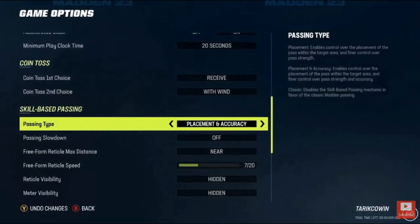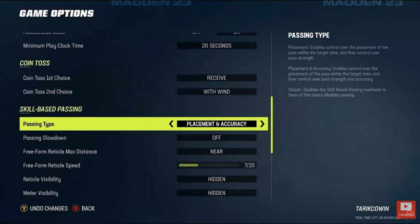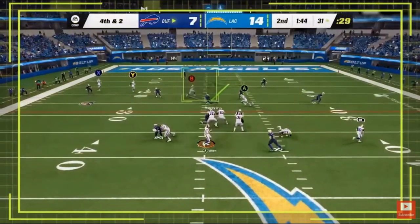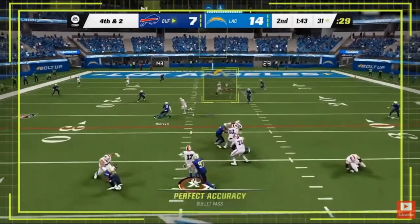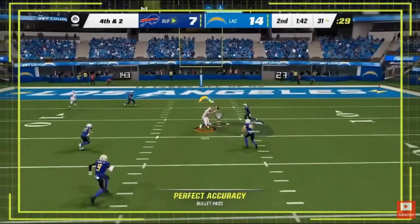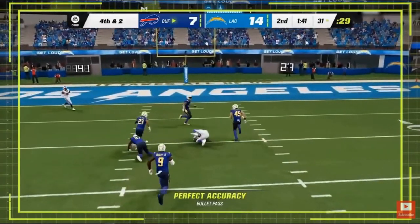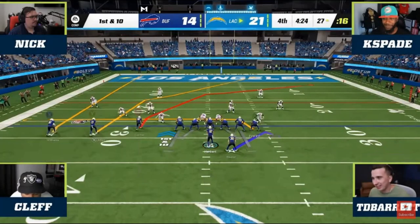With placement plus accuracy, you still have the target area around the receiver and you can place the ball wherever you want with visual feedback. But with the accuracy setting also enabled, you have a small mark on your passing meter that provides a perfectly accurate bullet pass if you hit that mark while you're passing.